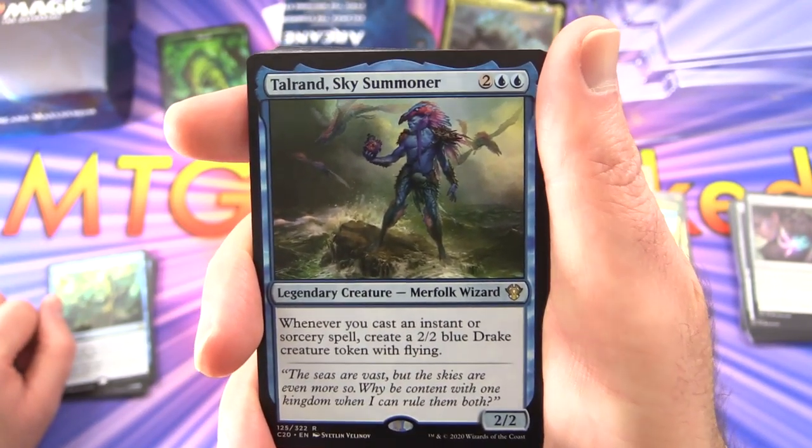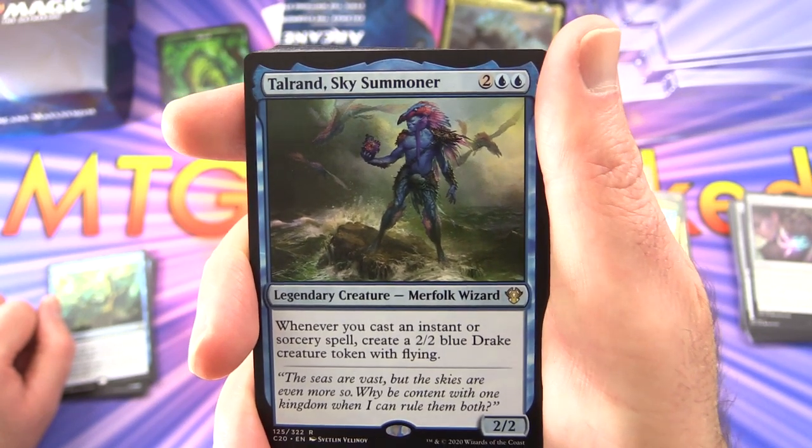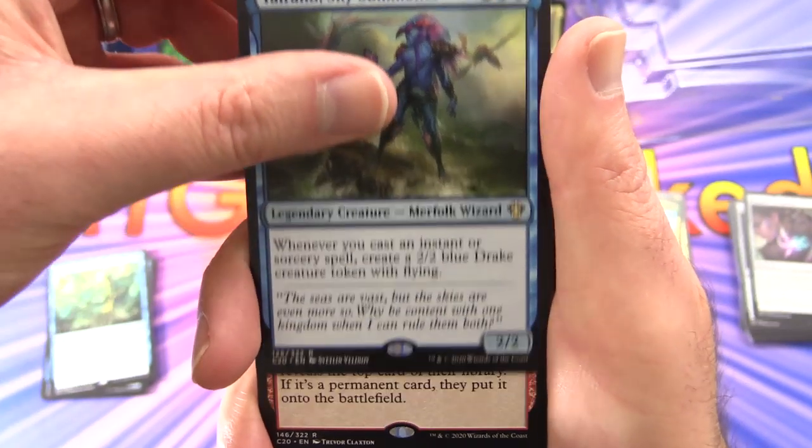Talrand, Sky Summoner — legendary creature Merfolk Wizard, 2/2 for four. Whenever you cast an instant or sorcery spell, create a 2/2 blue Drake creature token with flying. That's how we crank out the drakes.